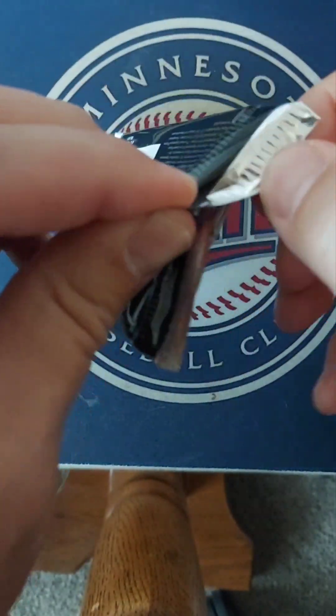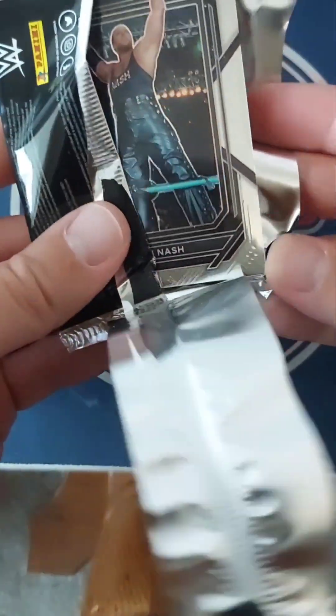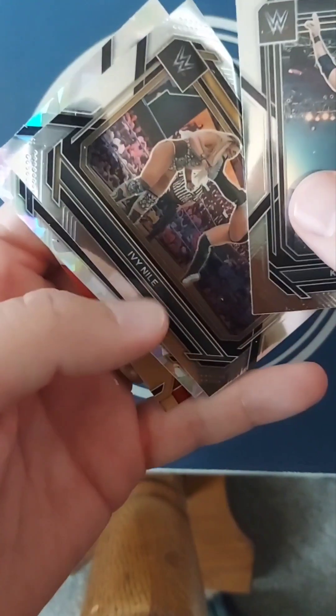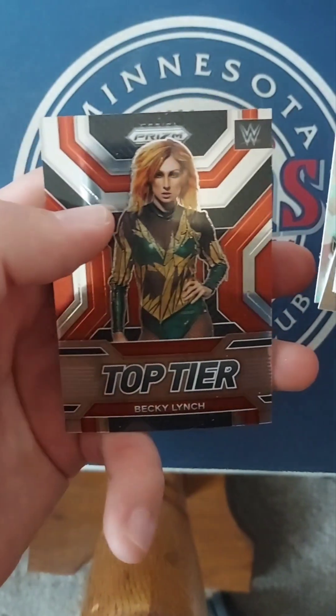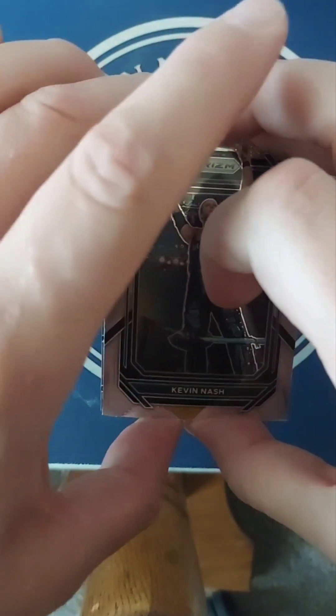Let's open these packs up and see what we got. Starting first with Kevin Nash. I'll just flip it over — there's Ivy Nile, never heard of her. X-Pac, and top tier Becky Lynch. Those are some cool ones. I think my favorite so far is that Kevin Nash.